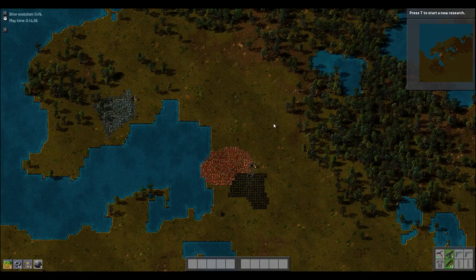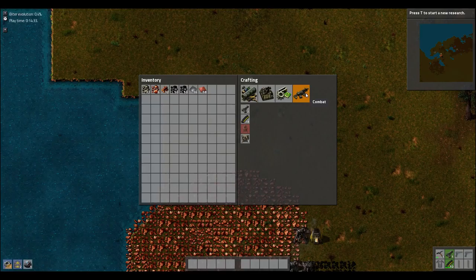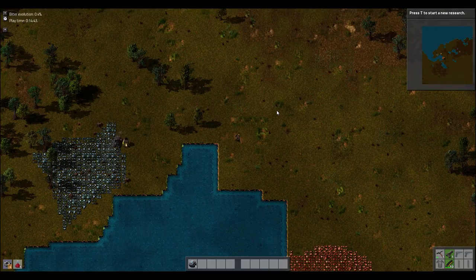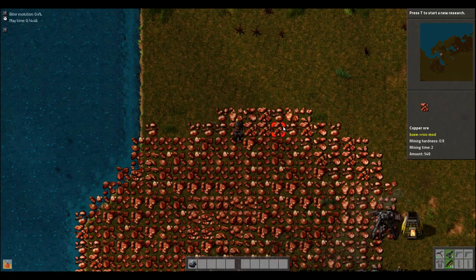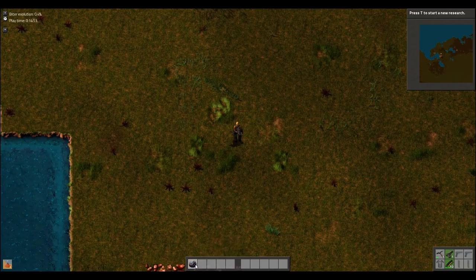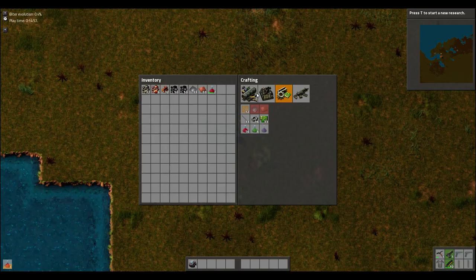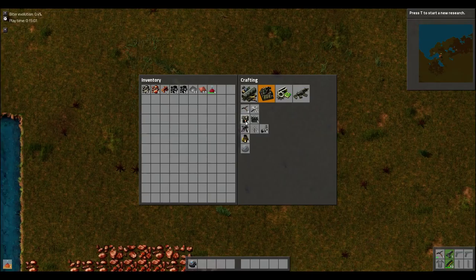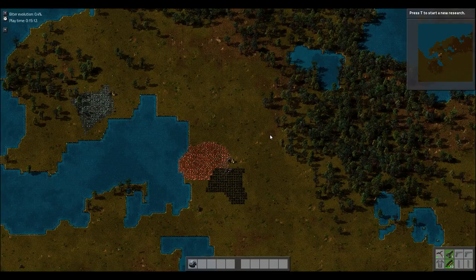The lab - what that essentially does is it allows us to research things. Here's the research tab and we can't research anything yet because we don't have a lab. One of the very first things we want to research is automation, which is the assembly machine. The assembly machine assembles things for you, which is awesome, and it makes your life a lot easier. Because once you have something building something for you, it just makes things so much easier. I can actually make these research flasks in my pocket, but this needs electricity, doesn't it.